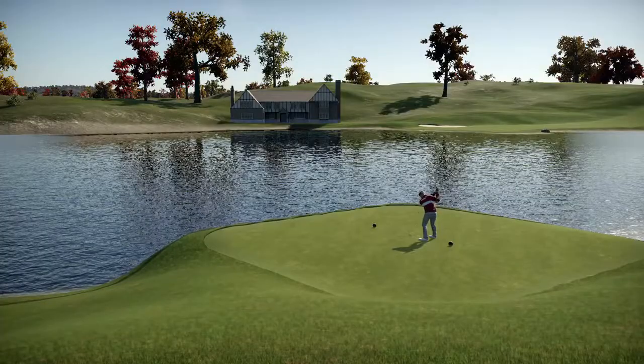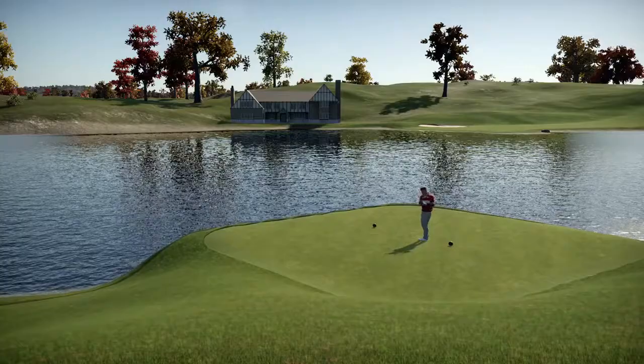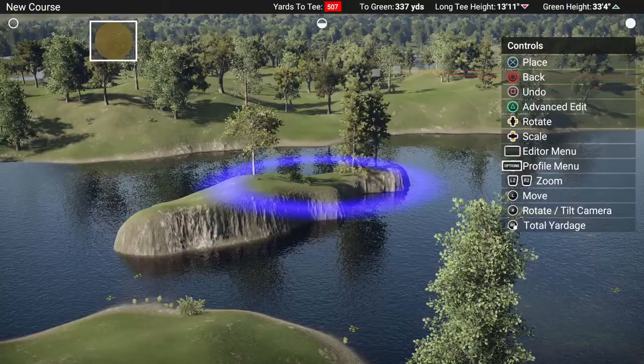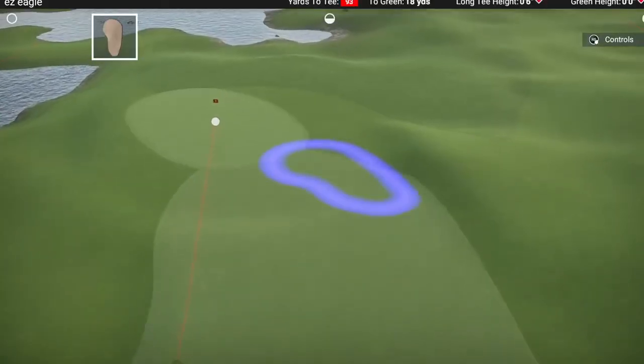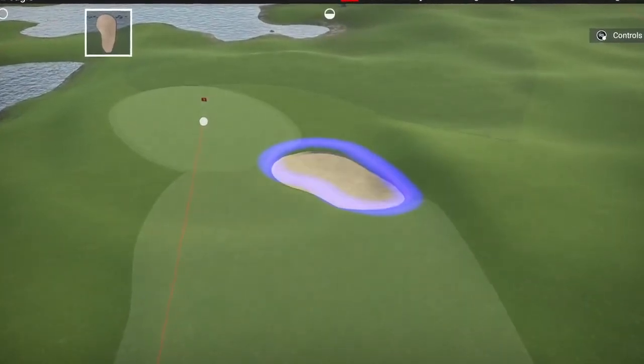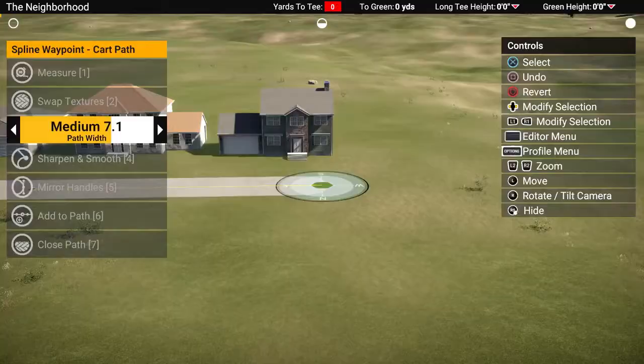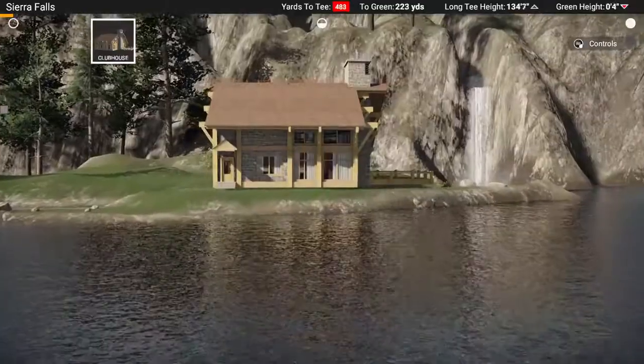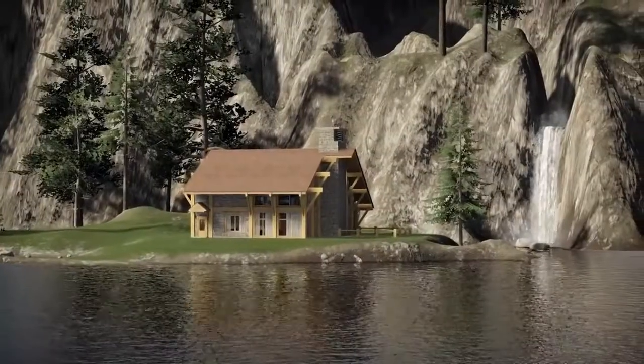With your basic course set up, you can now change the position of holes, sculpt the land, clear trees and features, and lay out bunkers exactly where you want them. Lay out different surfaces, add sand traps and other obstacles, and finish off with cosmetic items like waterfalls and clubhouse mansions that will make your course stand out.